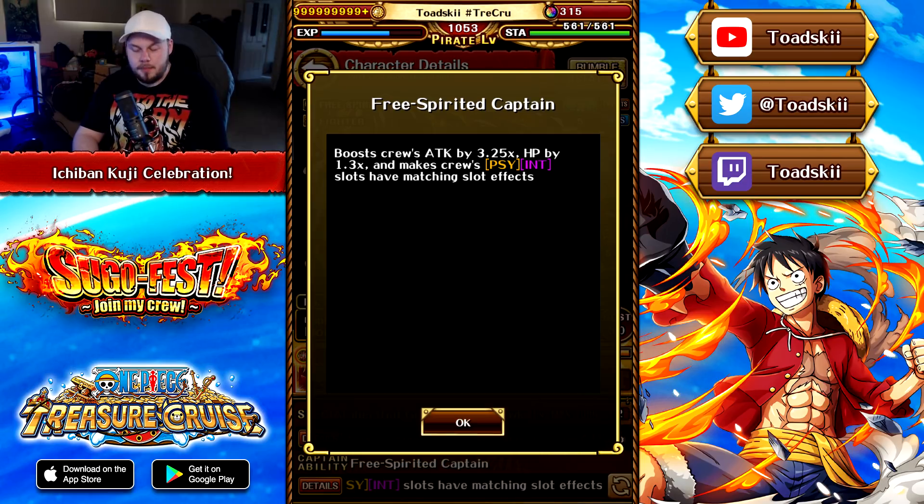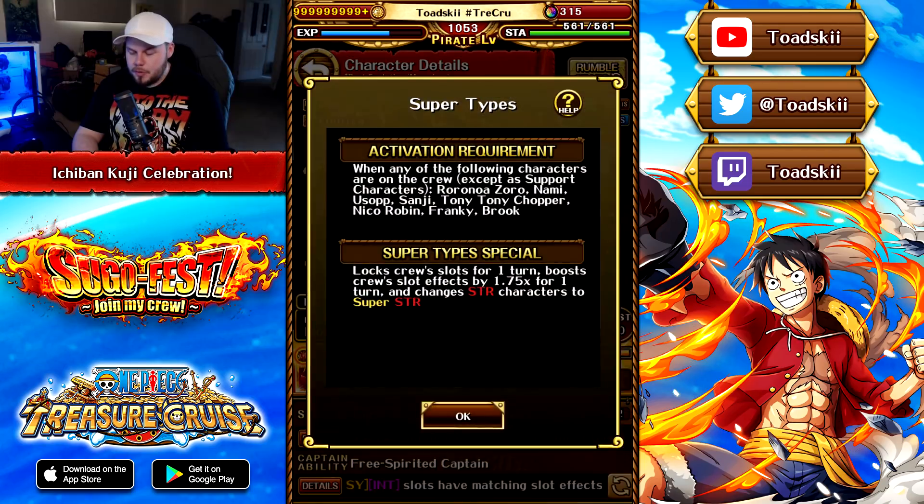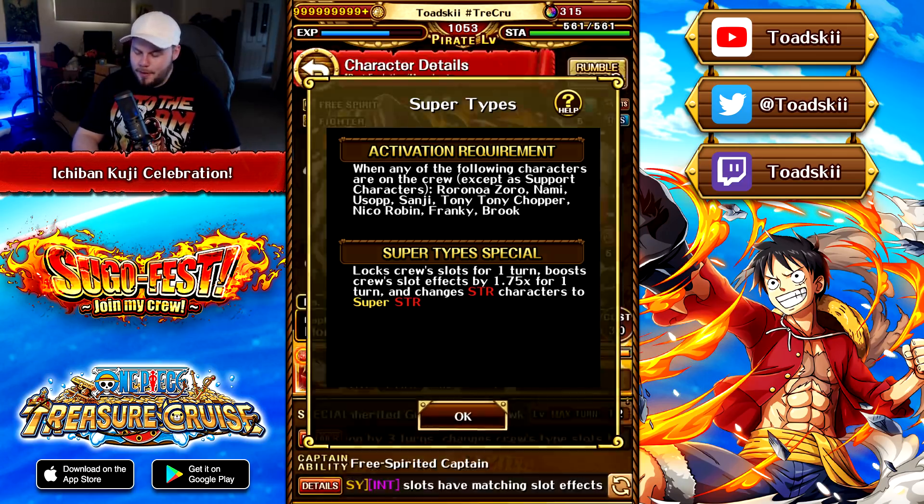With a super typing that requires one of the other Straw Hats on your crew, if you launch his super type special it locks your orbs for one turn, then boosts the orbs of all your characters by 1.75 times for one turn, and you get super strength typing.